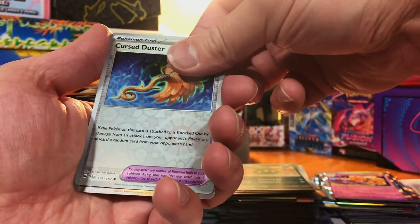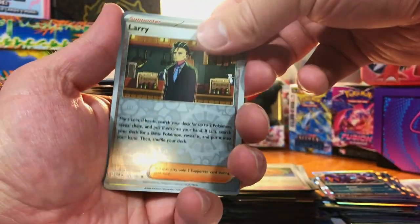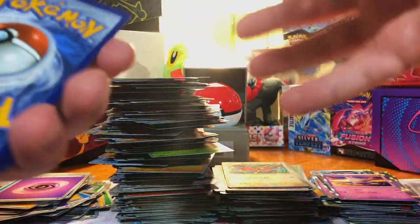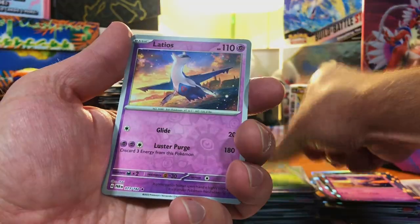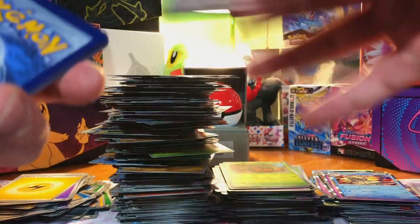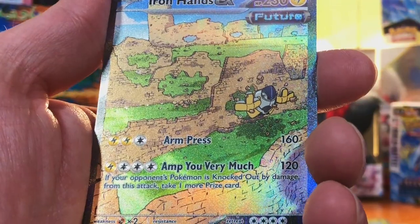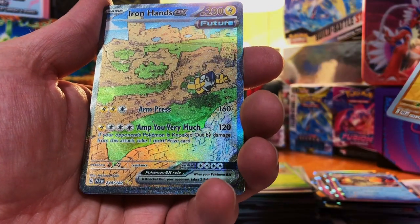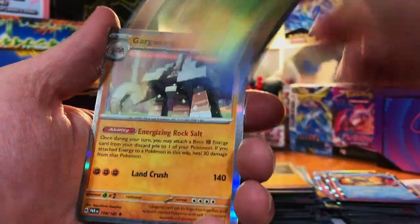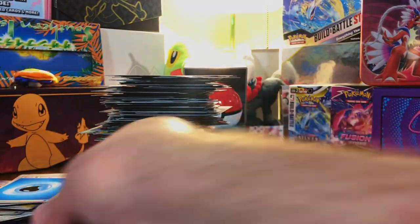We got a Trubbish, a Cursed Duster, and a Lokix. We got a Larry, a Porygon 2, and a Latios. We got a Dwebble, a Latios, and a Golisopod. We got a Gabite — Iron Hands EX Special Illustration Rare! We got our first one. I will take that beautiful, beautiful card — and a Barnacle Hollow. We got the Special! Not the ones we were searching for, but I'm okay with that.